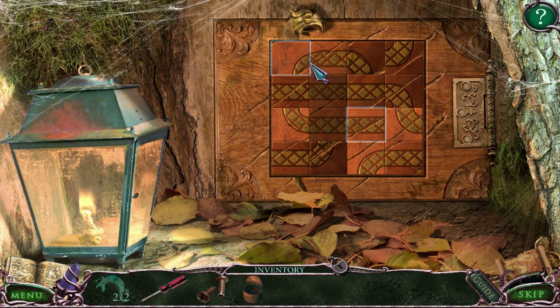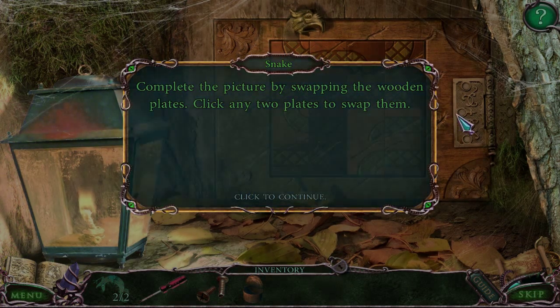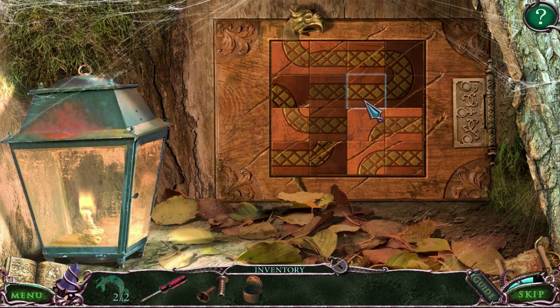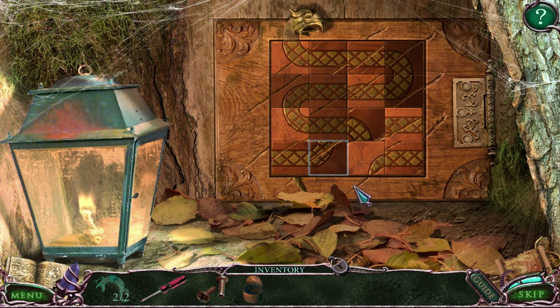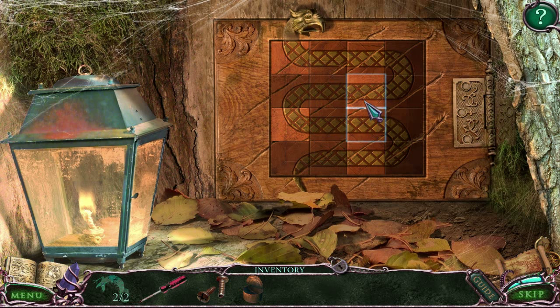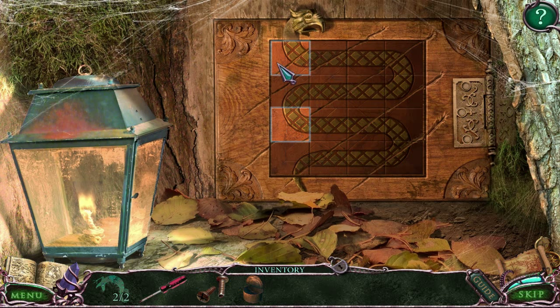The puzzle looks like it's to make a full picture. Complete the picture by swapping plates. That looks somewhat good, but it doesn't look good to the game. All the pieces on the right can't be moved. This is one of those puzzles where if you get a piece in the right spot, it turns dark and can no longer be moved — that's how you figure out which pieces go where.